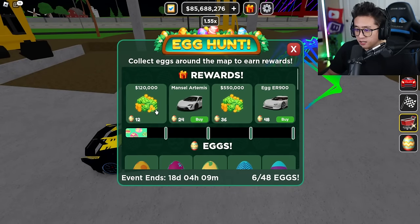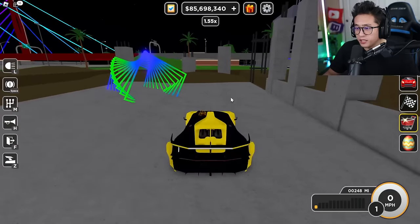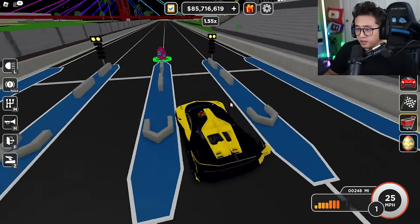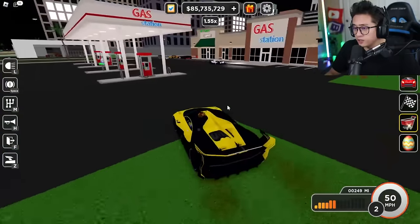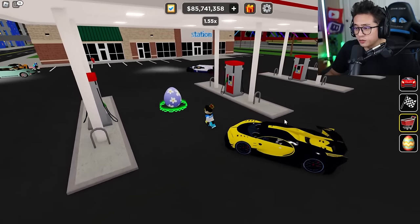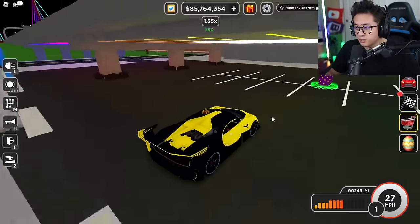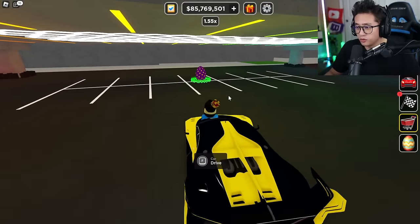That's egg number six out of 48. They're pretty easy to find right now, but they'll get harder as we collect more. Here's another one at the drag race, and then right at the end of the drag race by the gas station there's the flower egg. Underneath this parking lot there's a purple dotted egg, which is absolutely beautiful.